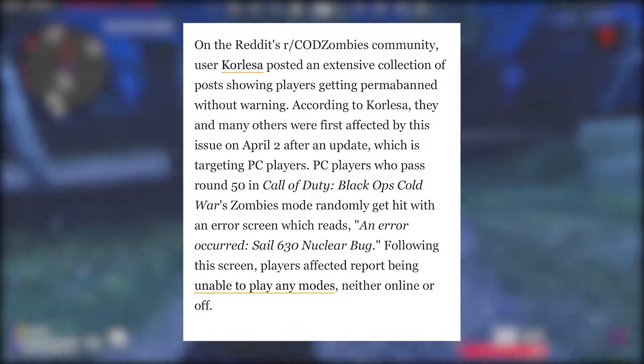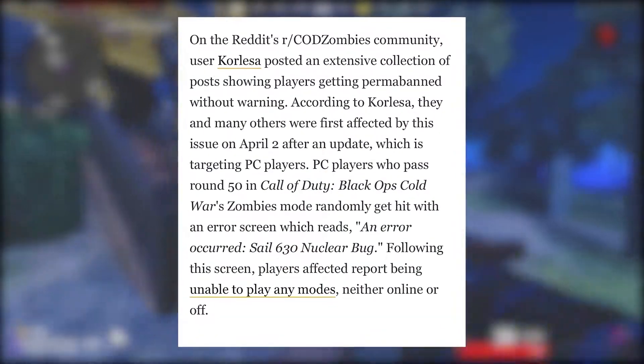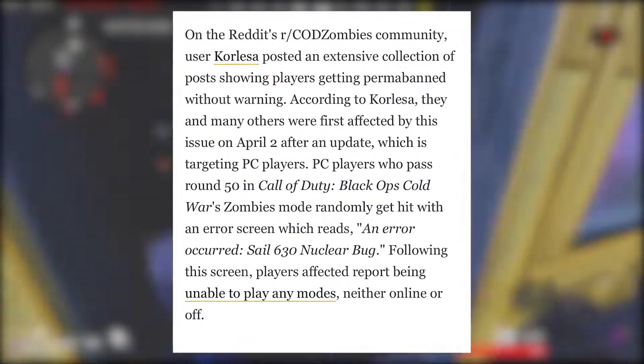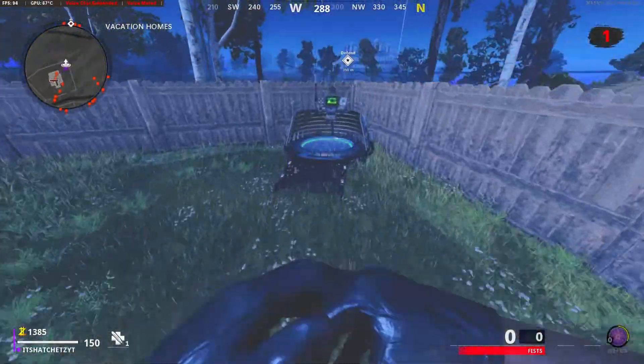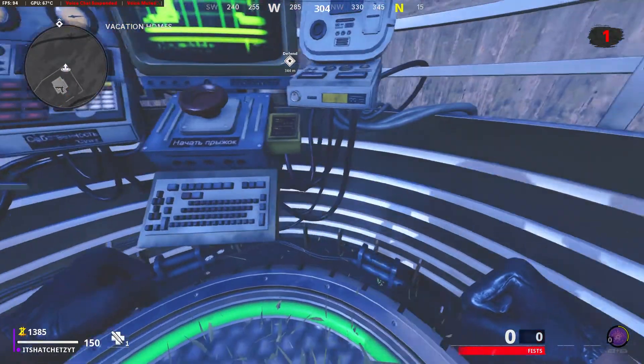You may get an error code that says 'Sales 630 Nuclear Bug' and your account will be permanently banned. Activision has addressed this issue and says they're working on fixing it, but so far the bans are irreversible.